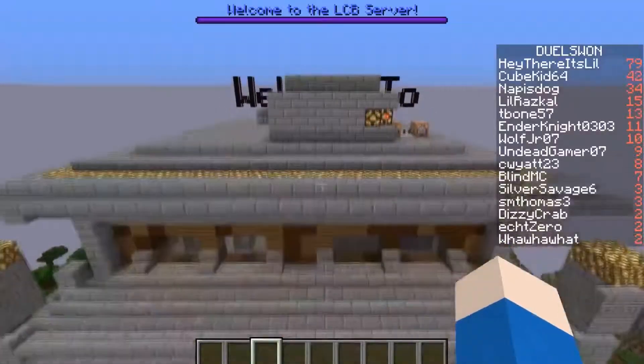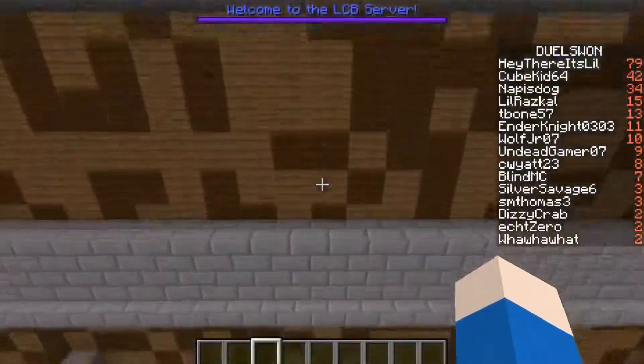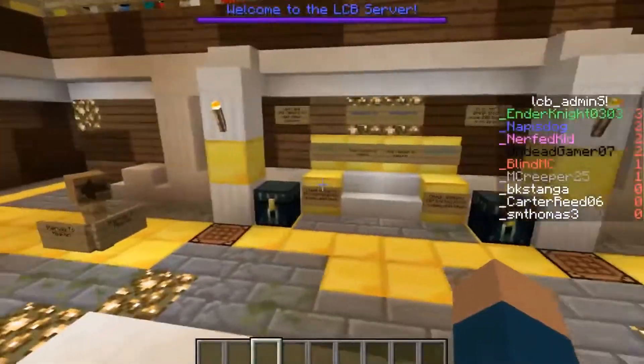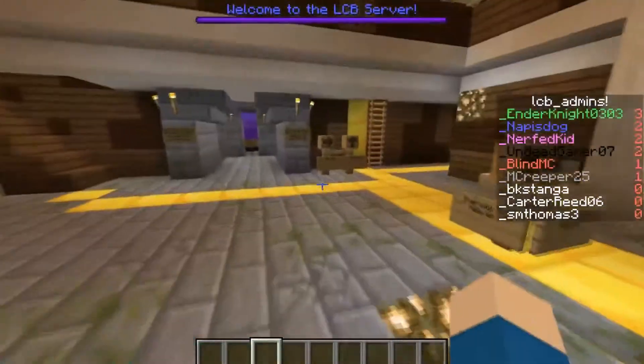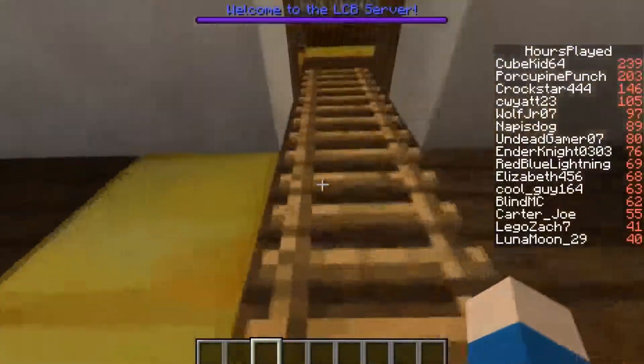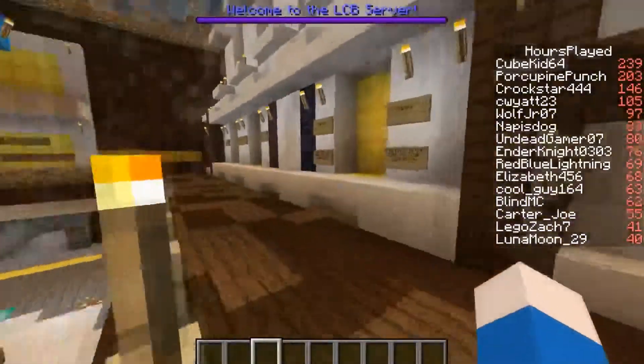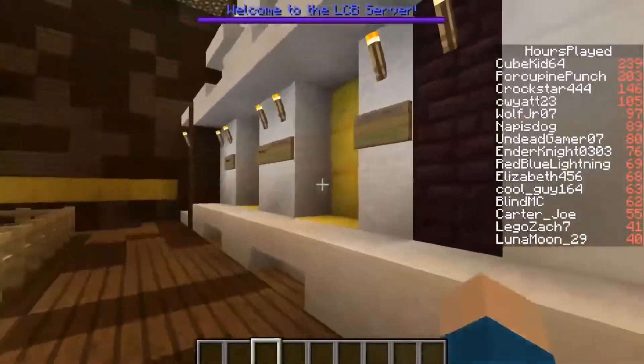All you have to do to begin your entry for this month's competition is go over to our main LCB live server. More likely than not, you are going to spawn right here in the center of the server, and all you have to do to get to the creative world is head up this ladder to the second story and run all the way over to the portal marked to creative.